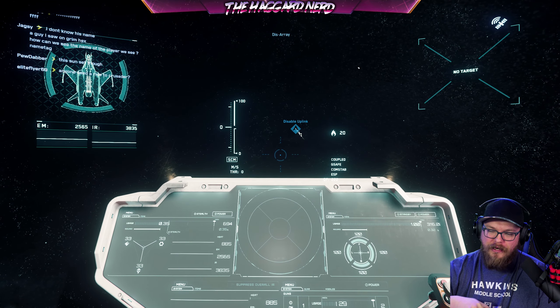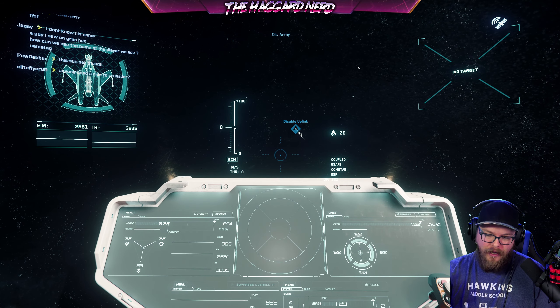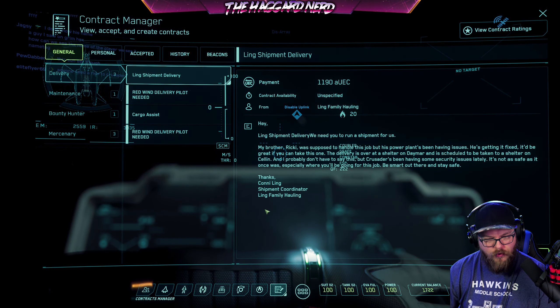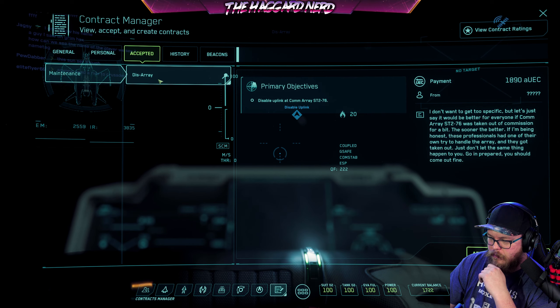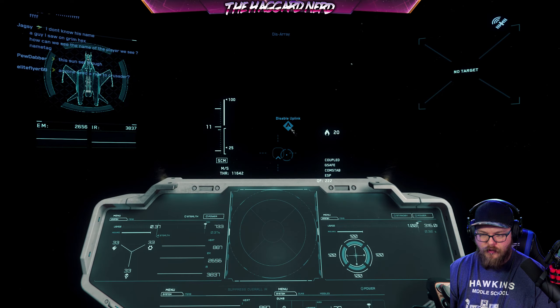Last episode we picked up a couple of missions, and we have this mission here to disable the uplink. I'm assuming I need to go shoot it, but I'm going to take a quick pass on the contract just to make sure. It says Array ST276 was taken out of commission for a bit. I'm assuming that means I need to shoot it down, so I'm going to go do that.